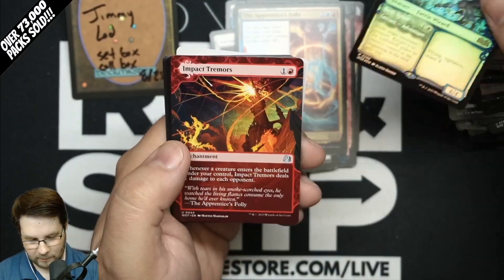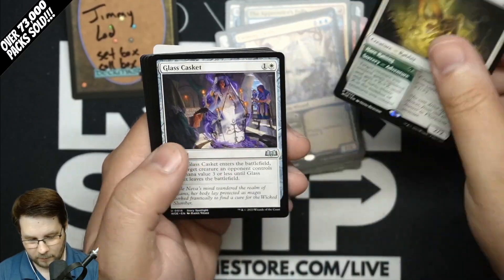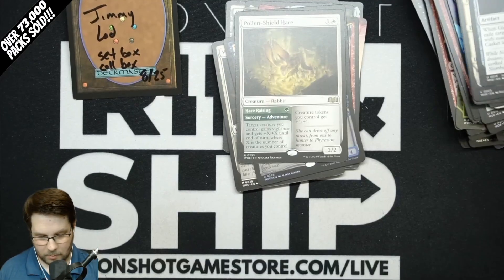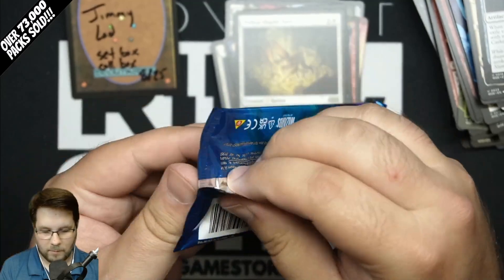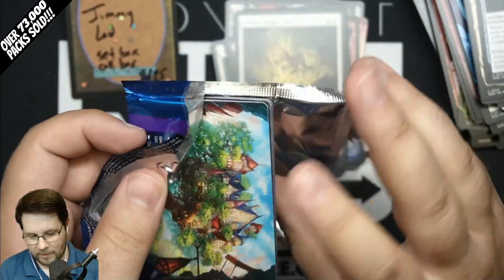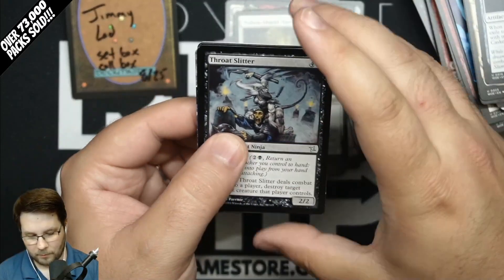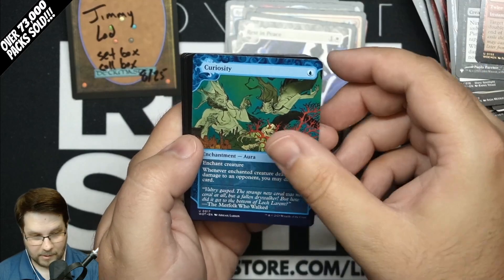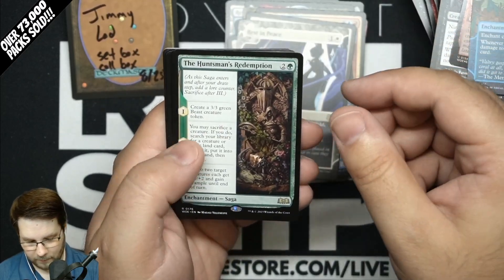Twinning Twins, Foil Showcase, Impact Tremors, and Pollen Shield Hair rare. As we come down to our second third of the box — about 10 packs in right now — it's a good time to tell you that we're doing some fun giveaways here on the stream. Throat Slitter, Rest in Peace rare, Curiosity Uncommon, and Huntsman's Redemption rare.